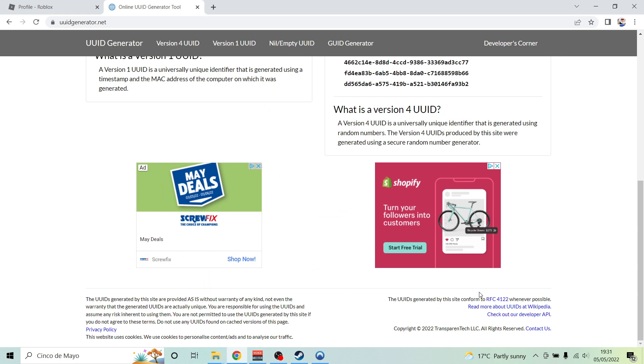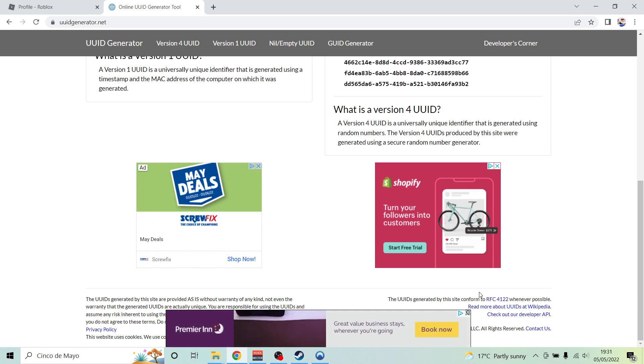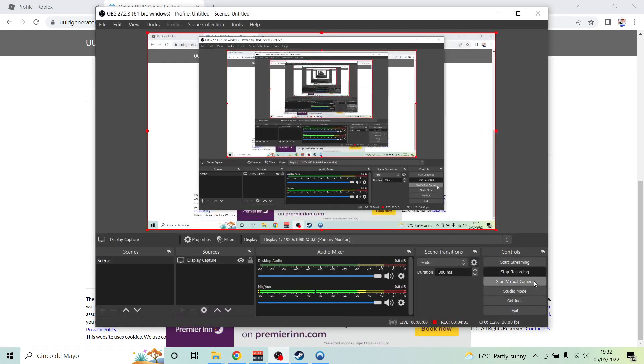That's all you need to do to get unbanned from Gorilla Tag. Change your hardware ID, make a new Steam account, get rid of it from your library and your downloads, then restart your PC and you're golden. Sub if you want, I don't care.